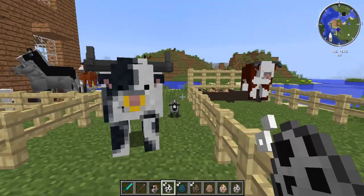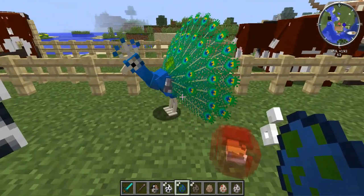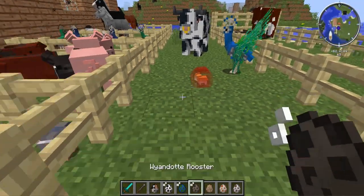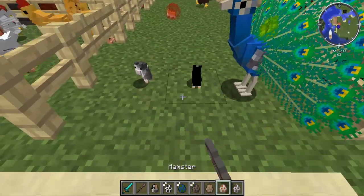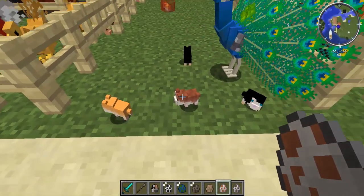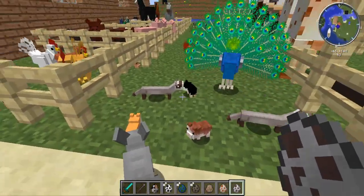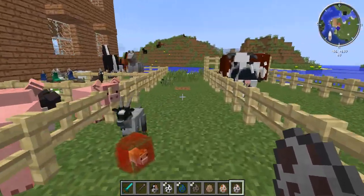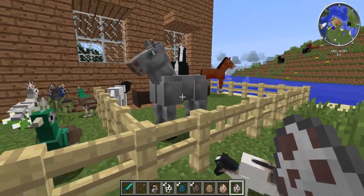Now we've got the big bulls. There are some peacocks as well - look how beautiful that is! There are different colored peafowl, peacocks, and peahens, and you can find them in different biomes. There are roosters as well. We've got hedgehogs which look pretty amazing. Little hamsters - I really like them. I think there are like eight different designs for the hamsters. There are gray ferrets and white ferrets. This isn't all the creatures - there are more if you have a look in the mod. I think there are six or seven different kinds of cows.